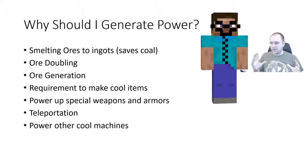Before I actually start looking at the blocks, why should you even generate power? Essentially, power can be used in different types of furnaces instead of coal. Normally you throw a piece of coal into a furnace and smelt an iron ore into an ingot. Well, you can do the same thing but use energy, saving yourself some coal. There are also different ore doubling methods — one iron ore could make you two iron ingots with different machines that all use power. There are some really cool ore generation techniques too, and I'll probably be making videos on most of these points.